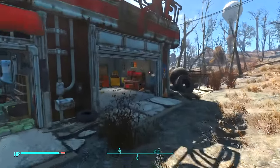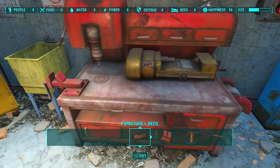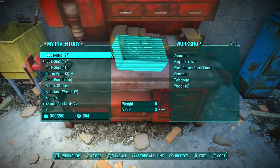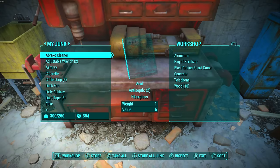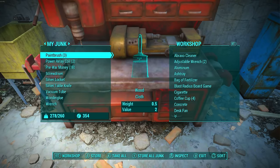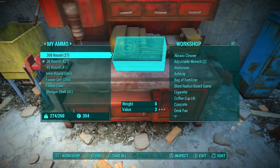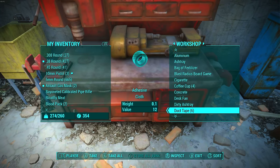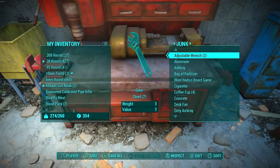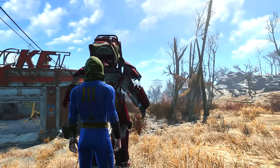What you can actually do with all this junk is fast travel to a place like the Red Rocket Truck Stop, go to the workbench or workshop, and hit X to transfer. Go into your junk tab and literally just transfer all of it — the coffee cups, duct tape, all that stuff. This frees up a ton of carry weight and puts it in the workshop, which I'm almost positive you can access from any workshop.